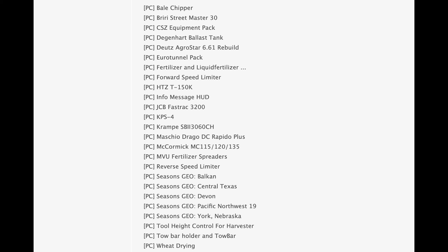Taking a closer look at the PC list, we have the Deutsche Agristar 6.61 Rebuild, the HTC T150K, the JCB FastTrack 3200, the Cranberry SB2 3060 CH, the Mathieu Draco DC Rapidit Plus, the McCormick MC 115, 120 and 135, and a lot of new Seasons GEOs coming to the game too. There are a lot of new things looking great. Definitely some of them are going to come out tomorrow, with more coming during the week.